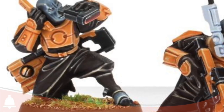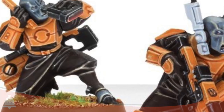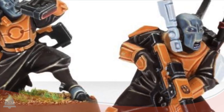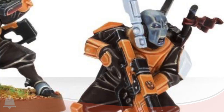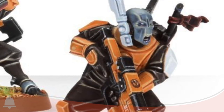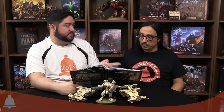Darkstrider is largely unchanged from his index incarnation — a special character Pathfinder. He has a markerlight, pulse carbine, and photon grenades, and like everyone else he cannot fire the markerlight and his other weapon in the same turn unless you're a vehicle. His Structural Analyzer ability lets you pick a friendly infantry unit within six inches and an enemy unit he can see — until the end of your shooting phase, that infantry unit gets plus one to wound rolls against them. Great for comboing with Pathfinders carrying rail rifles, since it turns their mortal wound proc from a six-up to a five-or-six.